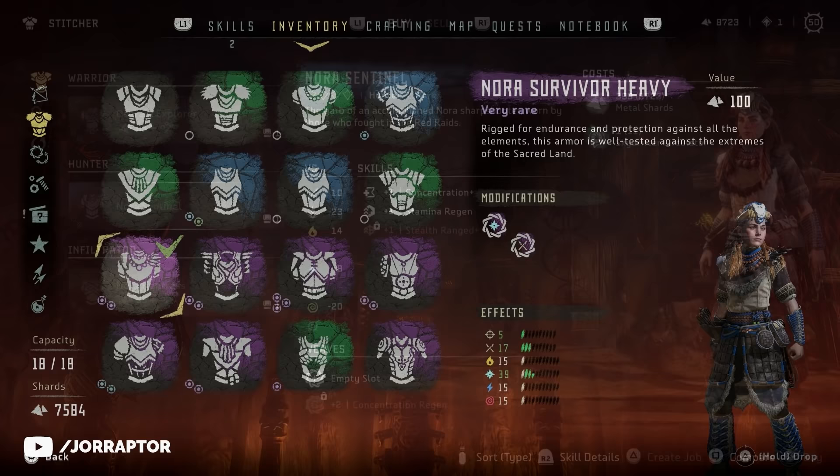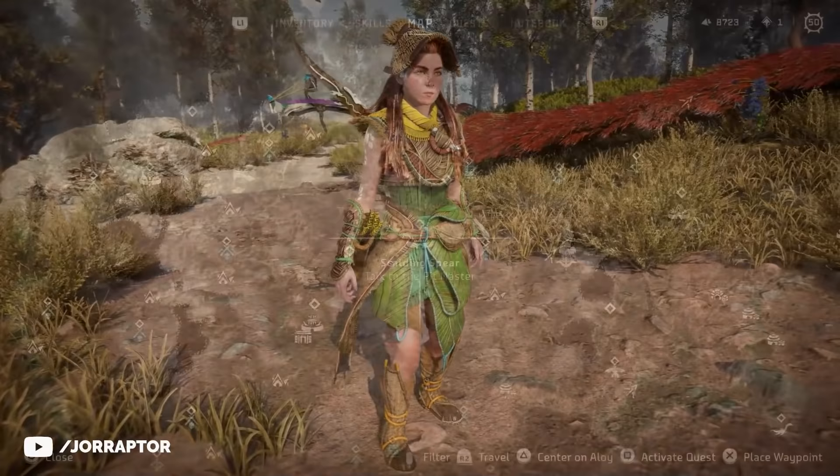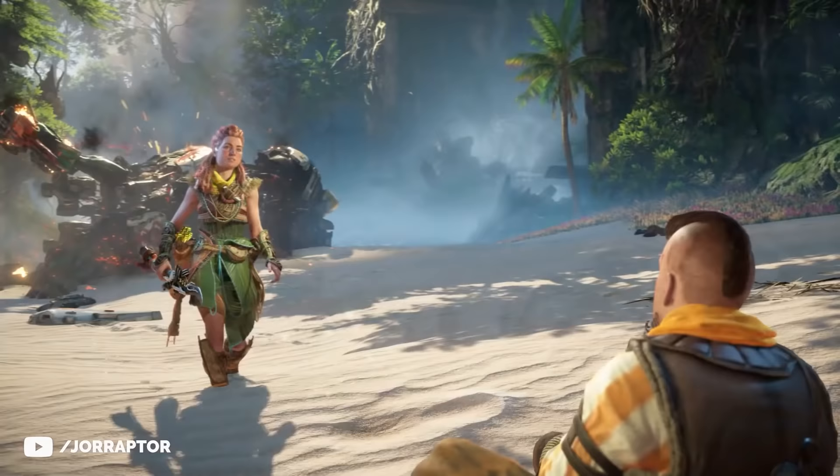Brand new is the Utaru Treasure outfit with the awesome Utaru mask and the tattoos on Aloy's arm. You can buy this one at the Stitcher in the Scalding Spear. We also got the Utaru Whisper, which you can get during a chest in the Dying Lands main mission, and the Utaru Harvester, a similar design that was actually the outfit Aloy used in the summer gameplay demo during a mission sadly not in the final game.